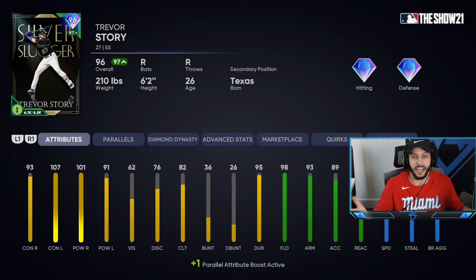The only negative with this card is that he costs about 200,000 stubs right now because of the BR program, but if you grind that BR program out you can get this card for free. And again, he's the best shortstop in the game.